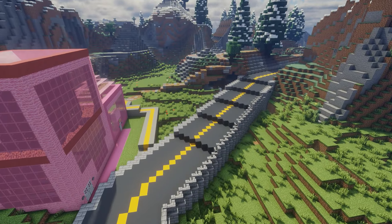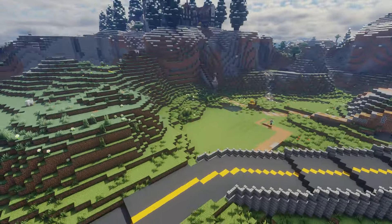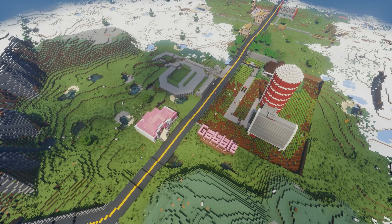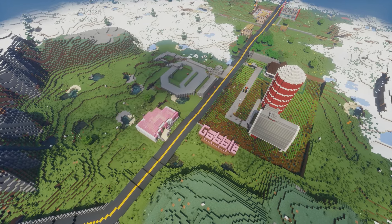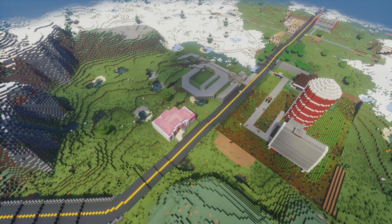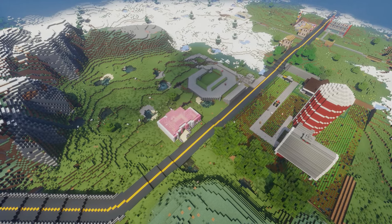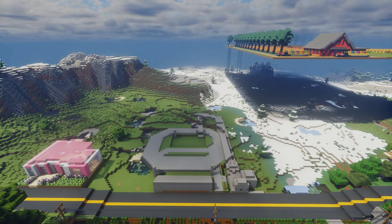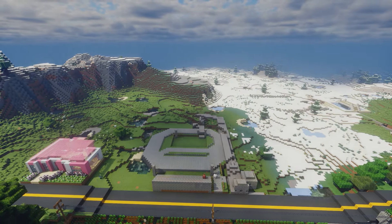Now we're going to make a little guardrail on the side as we go up the hill and get rid of that house. Now we're going to put the first big farm into the town, and as you can see it goes very nicely along with the landscape. I do have to do some terrain work to make it match the terrain better, and now we're going to add in our other farms, so I have to do a little bit of work to get it to be the right size.